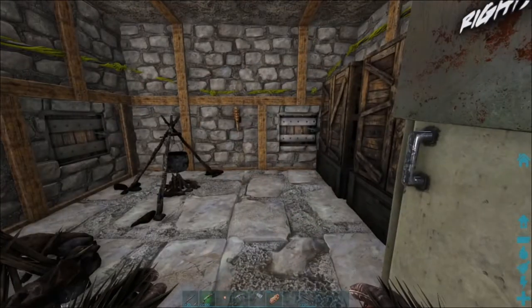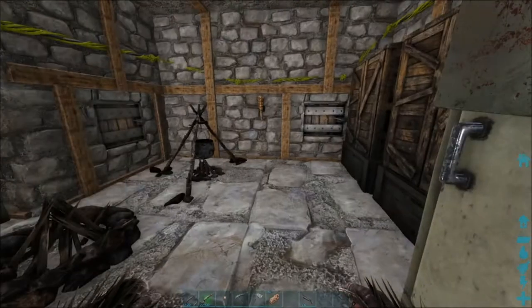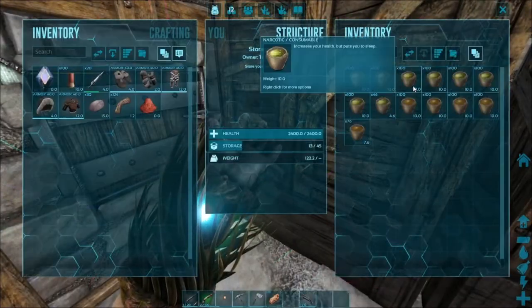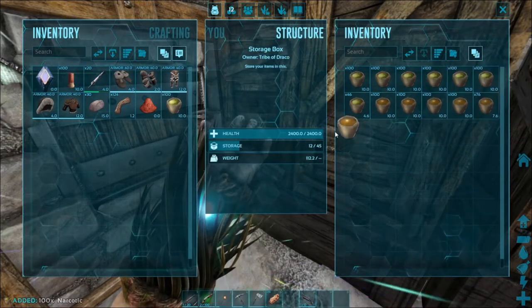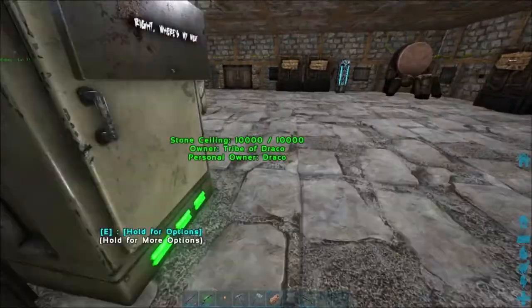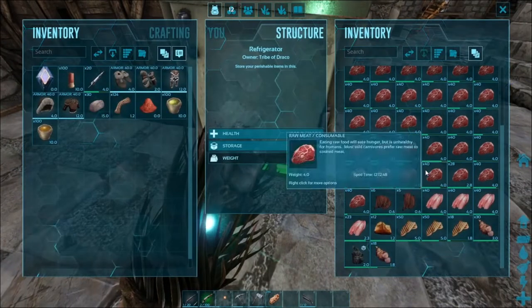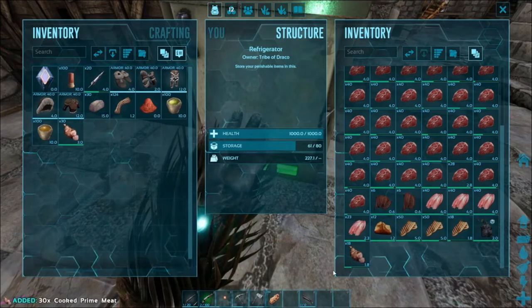Basically what it does is it resets all your level one skills. So if I read the instructions right, I need at least 72 narcotics, 72 stim, a cooking pot, obviously a fireplace to cook your meat, because that's another thing you're going to need. And what you're also going to need is 25 prime meat and water.